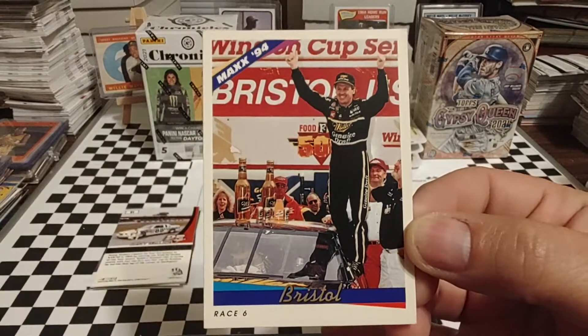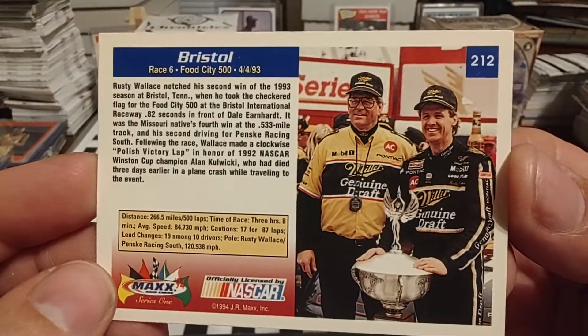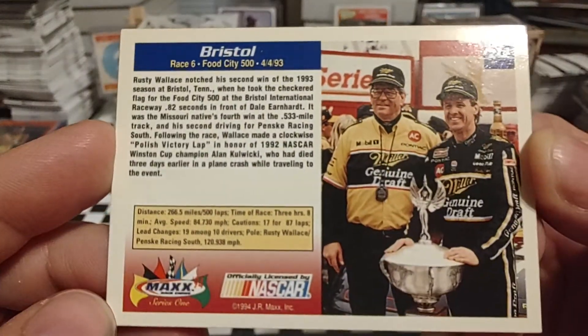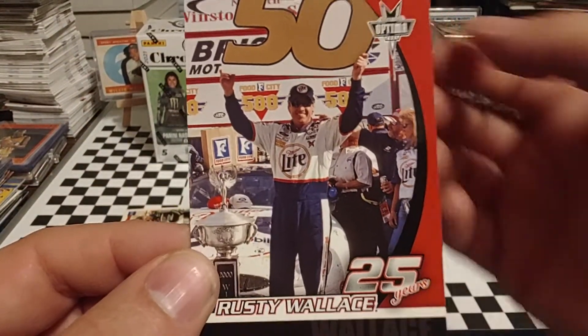This win right here is the 1994 Max card, but it depicts the 1993 race at Bristol. This race was significant — it was the weekend that Alan Kulwicki had passed away in the plane crash. You see it talks about Alan a little bit there. Rusty won the race. And another Bristol memory — this is Rusty's 50th career win.